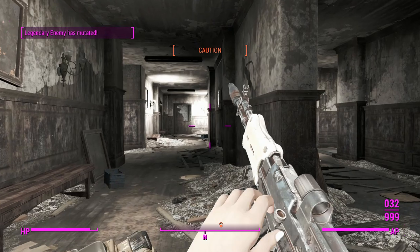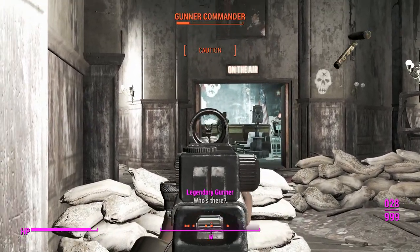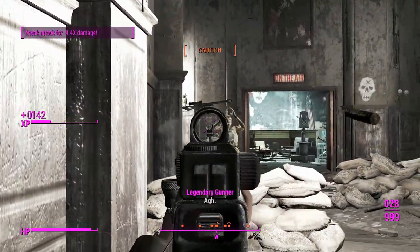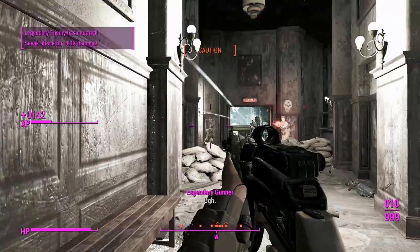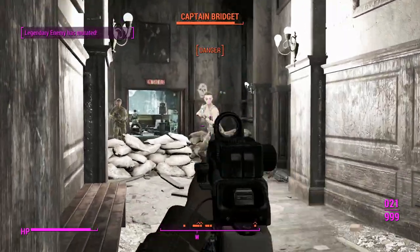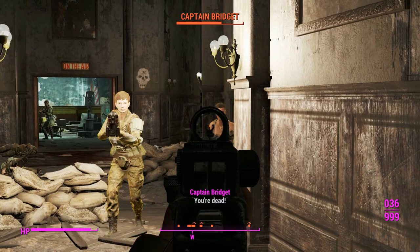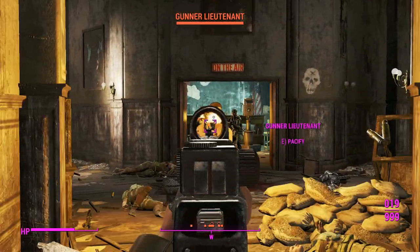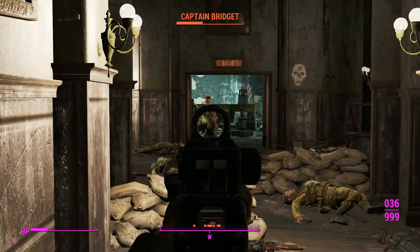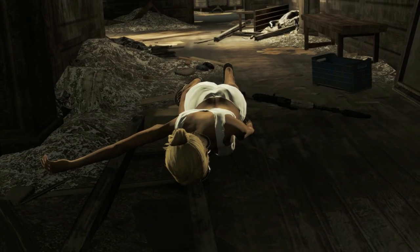For stealthiness, this weapon is actually performing very well — we're staying nicely hidden despite shooting all the Gunners quickly. We've got all the Gunners converging on our position now. Another legendary Gunner — it's Captain Bridget! Looks like she's here to take me out for good. Matilda has disrupted Gunner operations for years, and they're pulling out an assassin to deal with her. She's quite tough, so we'd better look out for her. Looks like Matilda has fallen here.